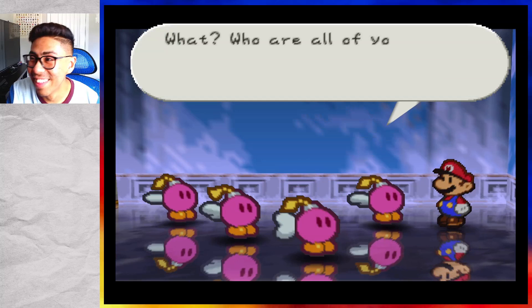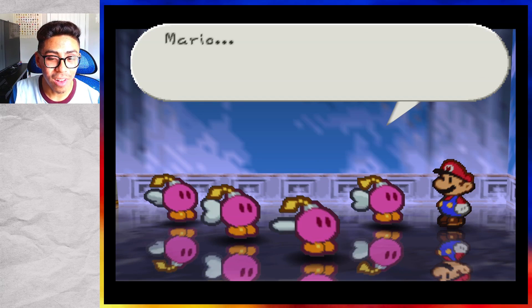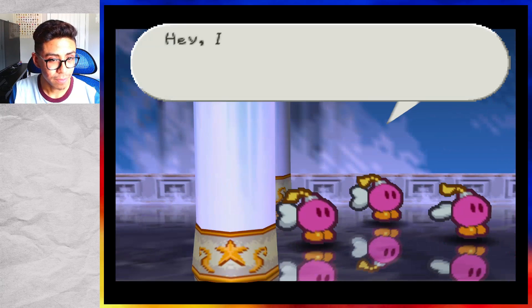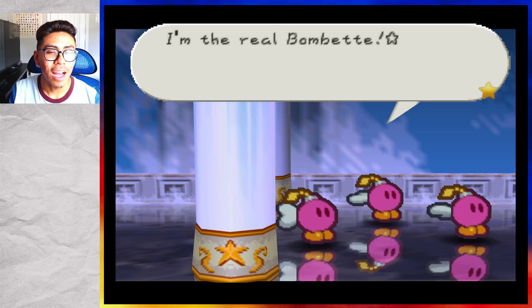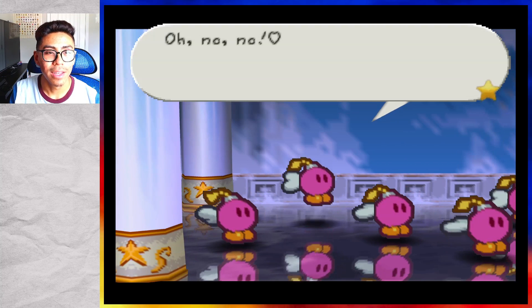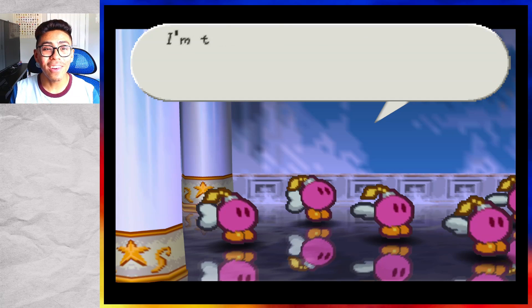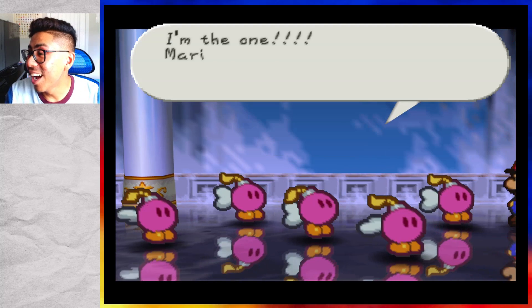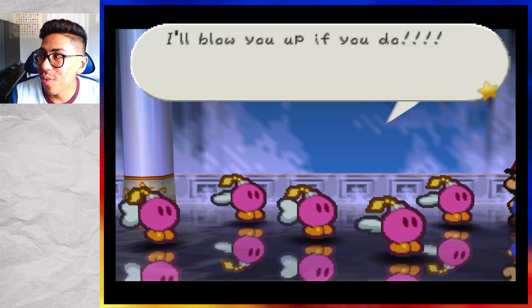Five Bombettes! Who are all you? Are you trying to look like me? Don't tell me you can't tell which one is the real Bombette. Multiple Bombettes argue: 'I'm the real Bombette, don't fall for these tricks, I'll blow you up if you do.' Another says: 'Please trust your eyes and look at me, I'm not lying.' A third suggests: 'Smash the imposter with your hammer — all of you are pretending to be me!' They all sound relatively convincing.